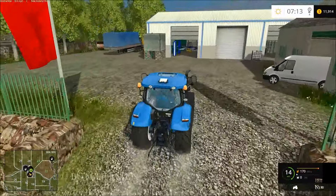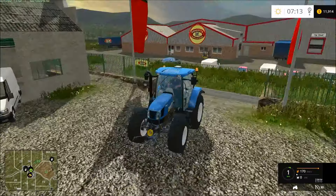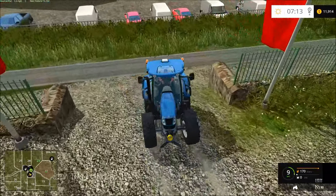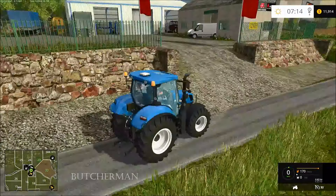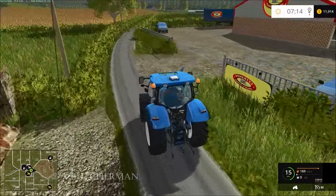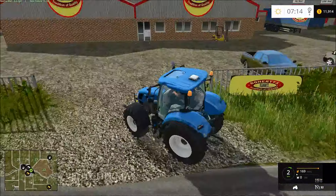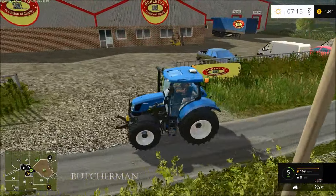Now this right here is your store — you got your fuel, that's pretty much it. There's not a whole lot at the store, but that's fine. You don't really need anything at the store, really. You got automatic buttons for everything. If you buy this stuff it will show up at the store, and then when you reset it it'll show up in your dairy cow field.